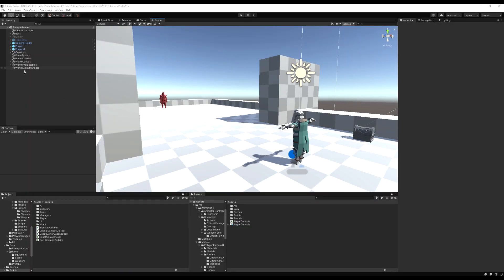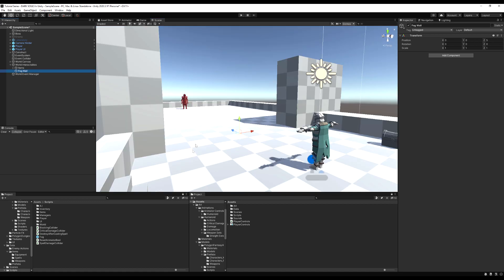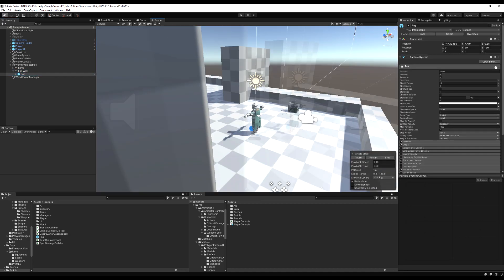I went ahead and made this game object called 'World Interactables' and under that I have the items placed in there. I'm going to create another empty game object and call it 'Fog Walls' - it will be the parent object that just holds onto our fog walls. Now let's put it around the area of this door, just where my boss entrance way is. I have this particle effect I'm going to drop in here that I've pulled over from another project.